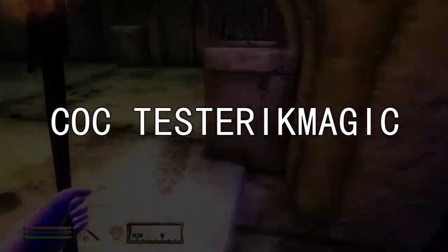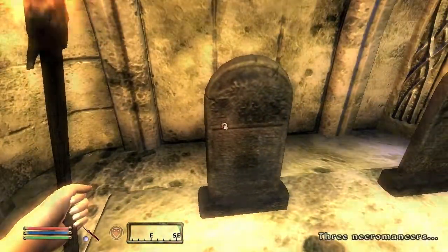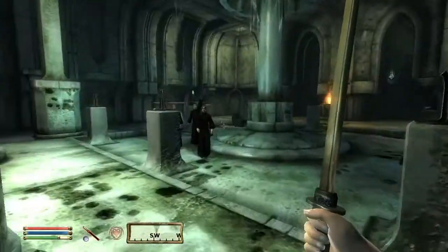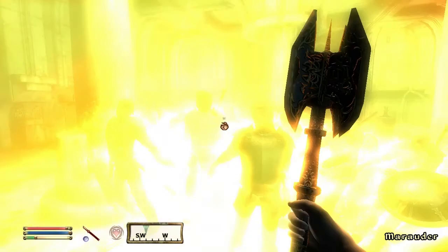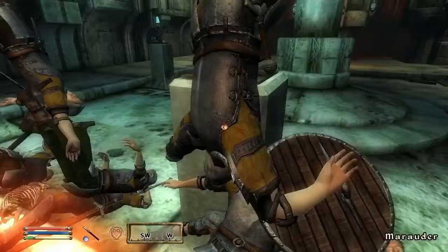C.O.C. Test Eric Magic. This cell is based on the Ayleid Ruin style. It has enemy spawners which allow you to create enemies to fight — probably used to test combat, specifically magic combat. A cool room, specifically almost entirely because of the use of enemy spawners. What's not to love about immense slowdown? Feel the wrath of the Mace of Doom!